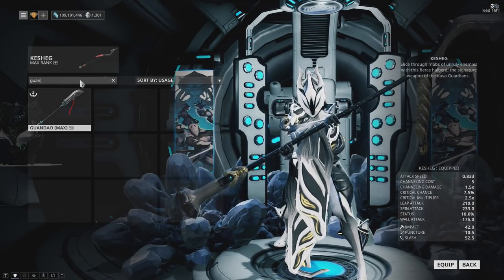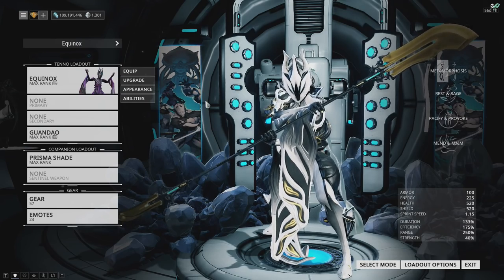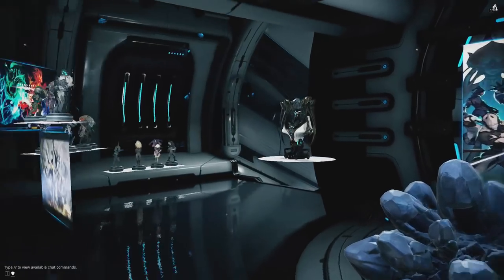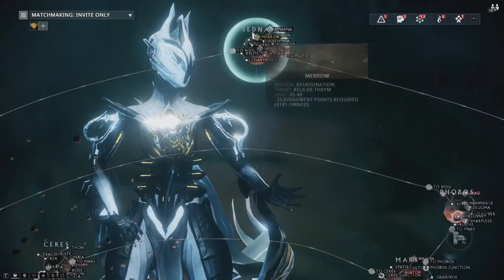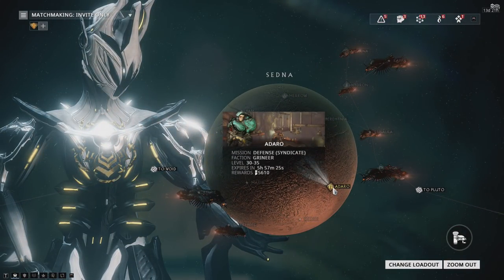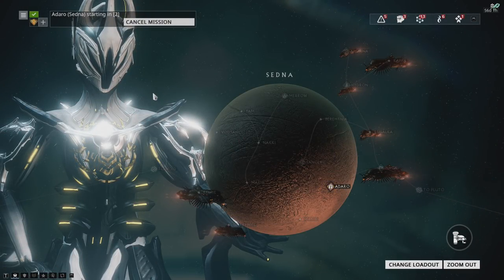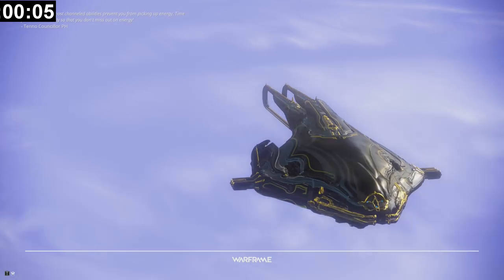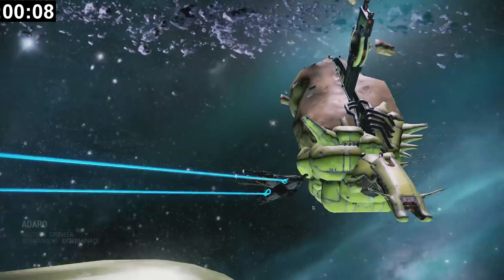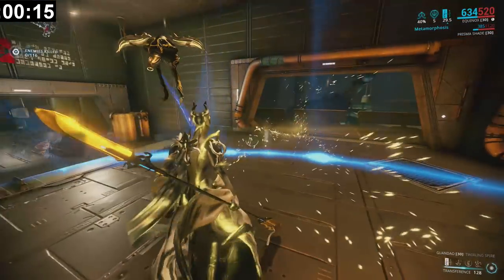I currently need Zenerik focus, so I'm switching to the Guandao with the Zenerik lens, and there's also a Zenerik lens on my Equinox. For this farm, you go to Sedna Adaro — it's a high-level Grineer exterminate mission and the tileset generally doesn't screw you over. I'm using Zenerik and would highly advise anyone using the new focus system to immediately max Energizing Dash on Zenerik, as it makes the run much more enjoyable — you drop the field and generate energy very quickly.